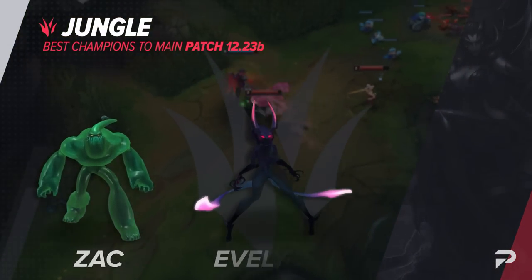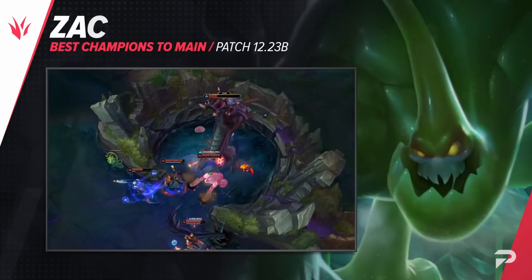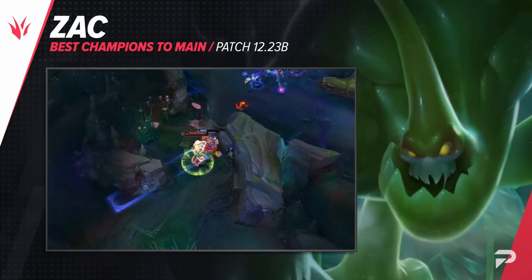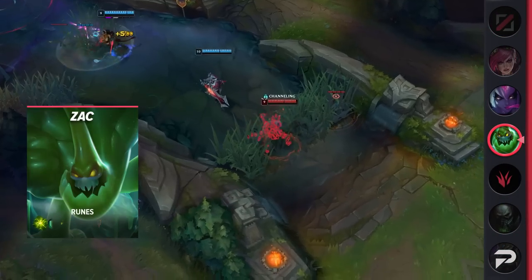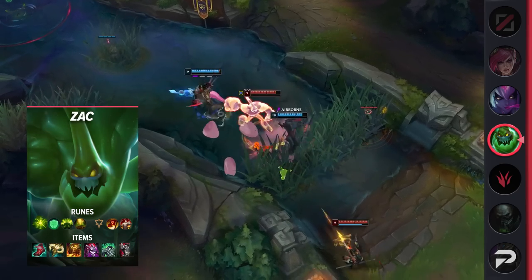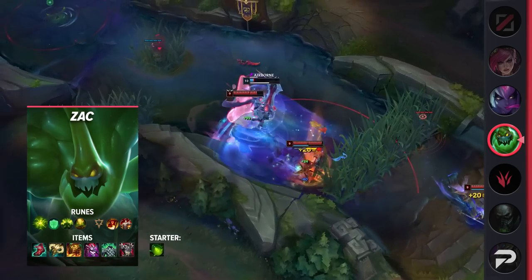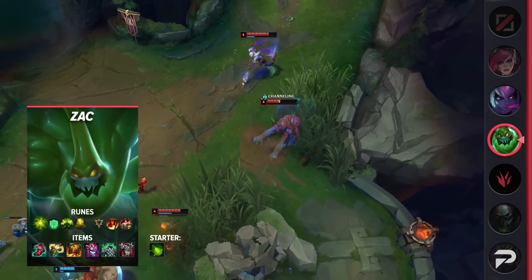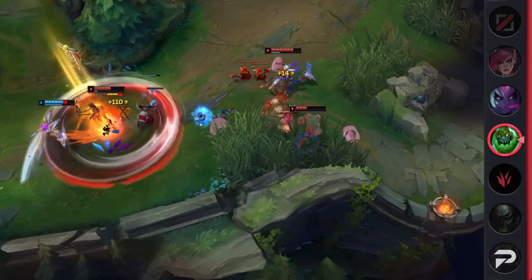Taking a look now at the jungle, the first pick we have here is Zac. A lot of people have an aversion to picking tanks because they think it means picking for the team, but the days of tanks being utility and CC bots are long gone. Everyone does damage these days and Zac is no exception. In fact, his consistent damage is so high that he kind of plays more like a juggernaut than a tank. And if you want even more carrying power in fights, you can run a Conqueror page instead.